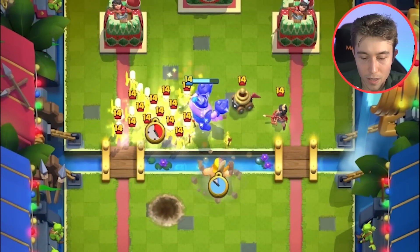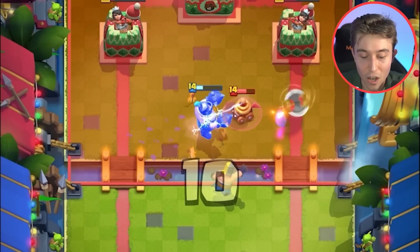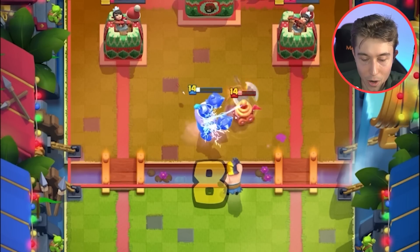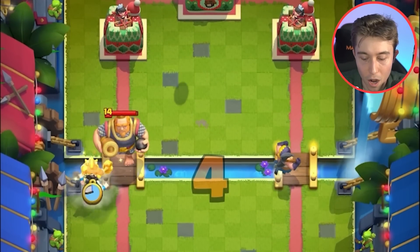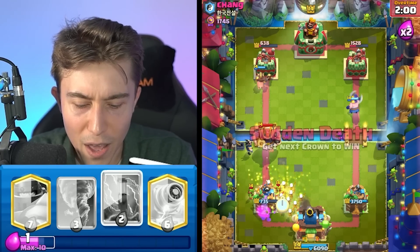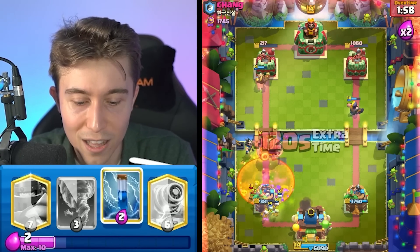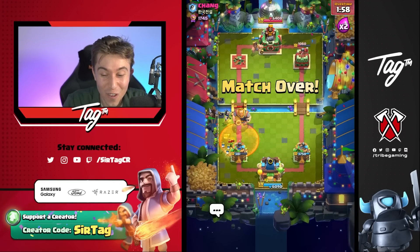What if I go executioner in the middle? The executioner in the middle kills everything — oh my gosh, it does! Skeleton army in the back will be able to fully counter a goblin barrel. He goes in with everything of course — I think the electro wizard is going to be able to stun the royal giant just long enough. Let's go — such a clutch victory!